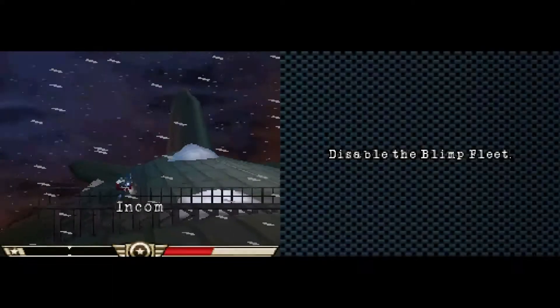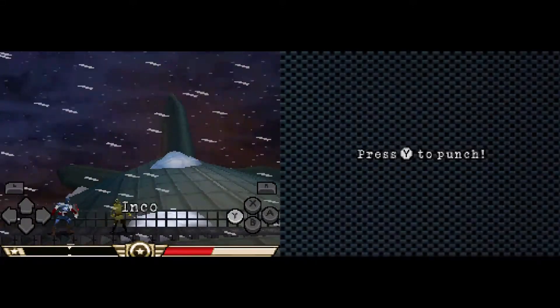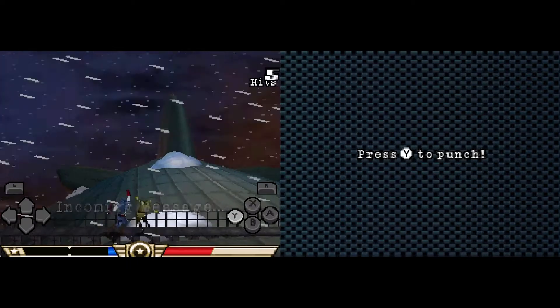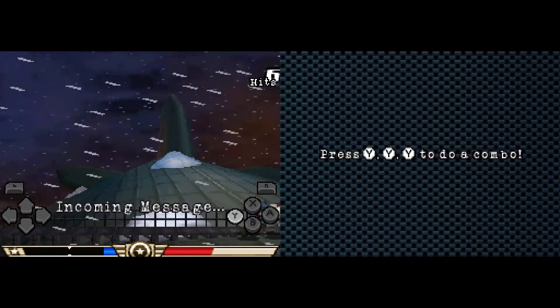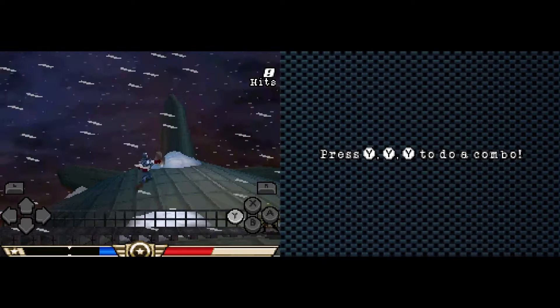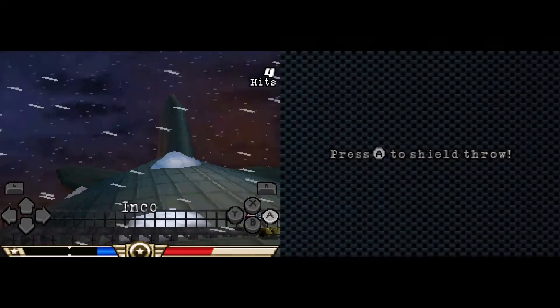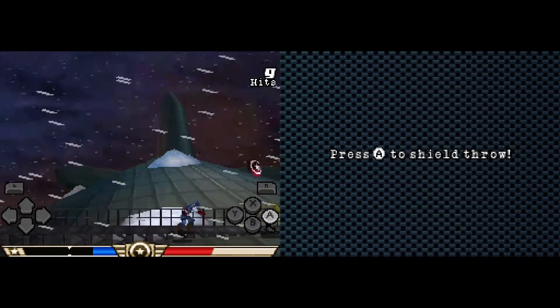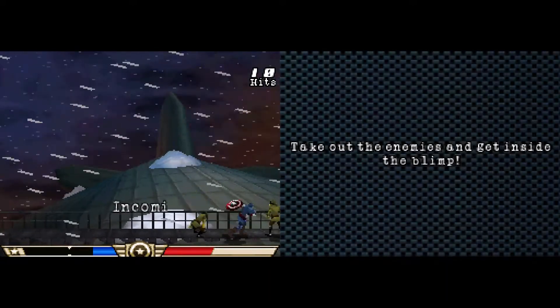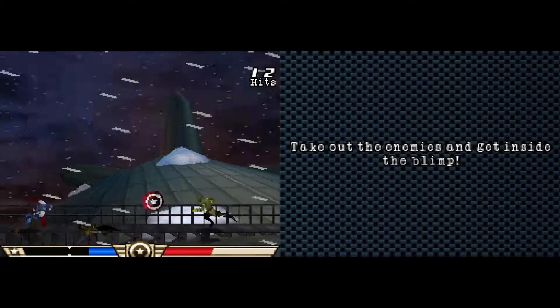We're going to start a new game. Here it goes — there's a shield. It's Captain America's shield, for those of you that don't know. His superpowers include having a shield, which makes him about as super as a medieval knight. Which is quite super. Right now we're on top of a blimp. It seems to be a standard platformery beat-em-up type deal. Press YYY to do a combat — yes, I figured that out already. That doesn't strike me as particularly hard to work out. But this one guy is just getting his ass handed to him. Superpowers: throwing shields. That's impressive. I almost feel like that's sarcastic — like, oh, that's impressive, you threw a shield. Oh well done you.